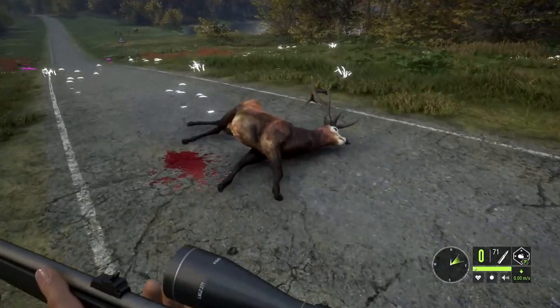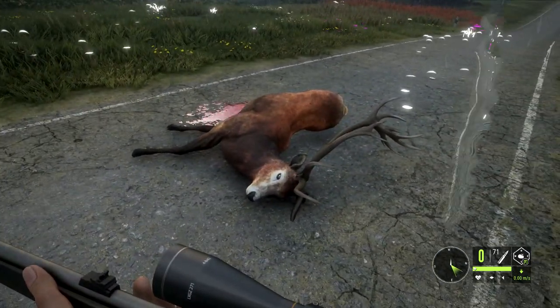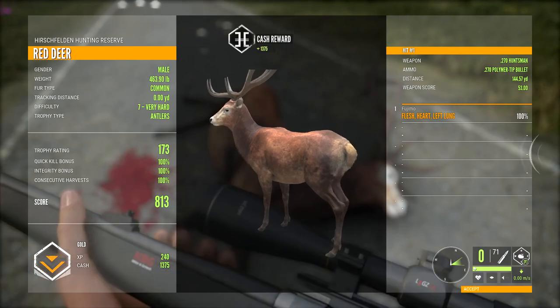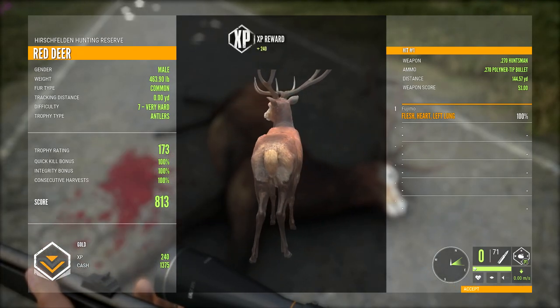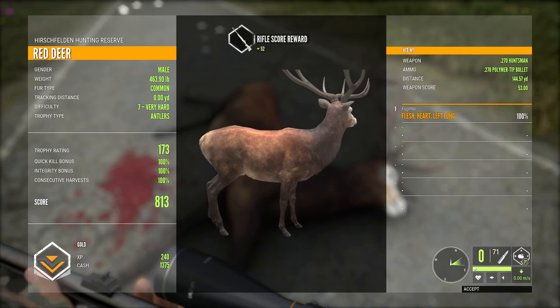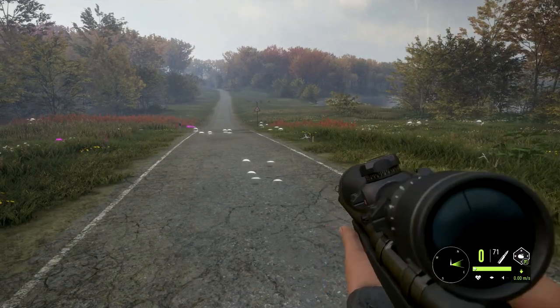Alright, let's check him out. Boy, he's a nice one — got a big old rack on him. Look at that thing, orange sticking out all over the place. He's going to be a gold score — 463 pounds, seven very hard, 173 on the trophy rating, 813 total score, a 144.57-yard shot. Look at there, I had zero bullets left — I was about to pull a Fujimo on the world. Good thing I just made that one shot. Let me go ahead and reload for next time.